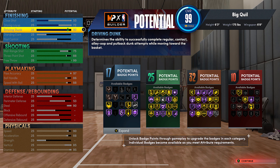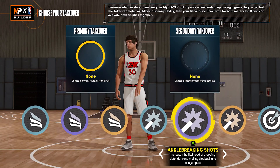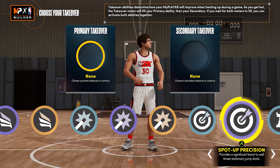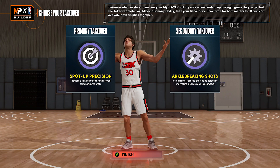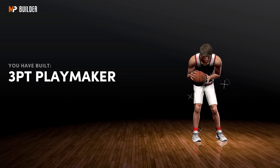This is more of an all-around offensive build if you want to do everything. The other one fits the meta of next-gen 2K22 — especially that short guards are kind of the meta right now, whether it's threes or Pro-Am. This 6'3" build would probably be better on the 2s. But like I said, the last build is more meta. Just like the last build, I would suggest going Sharp Takeover, Spot Up Precision, and Ankle Breaking Shots. That is the second point guard build — you've built a Three-Point Playmaker.